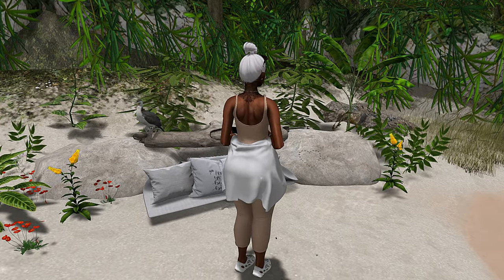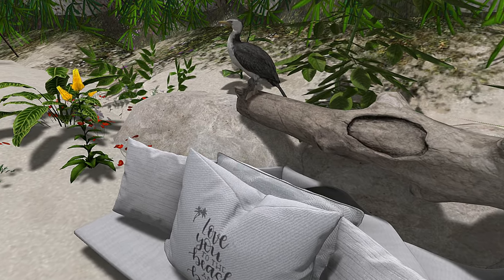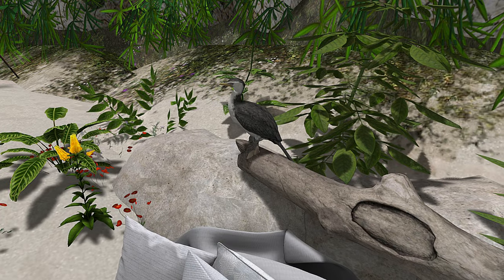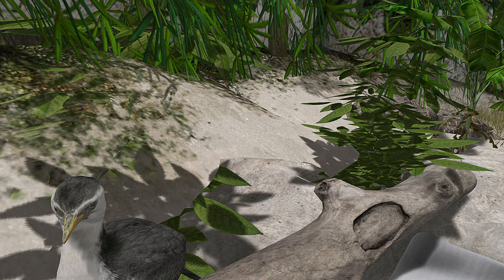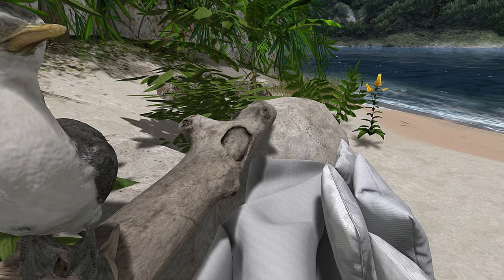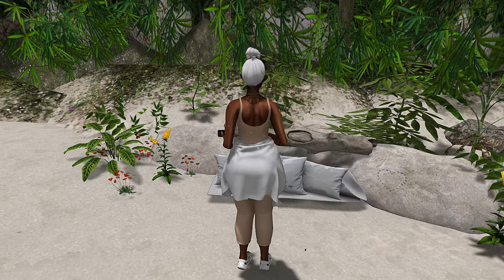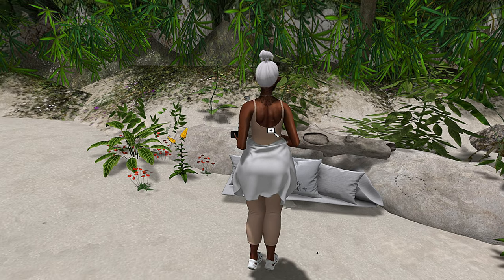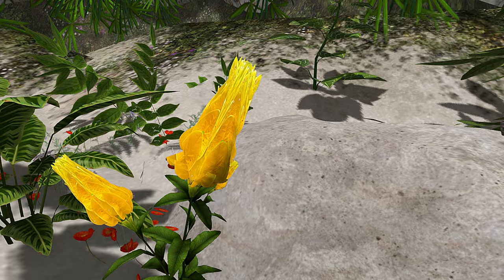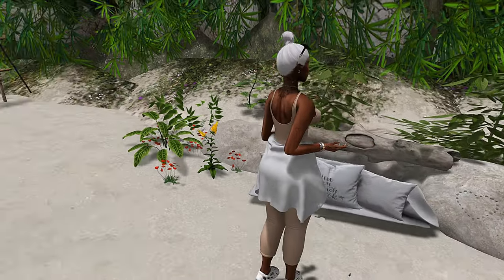These will be some really nice beach pictures over here. I love the birds - they say love you to the beach and back. How cute! Little beachy quotes. This bird looks like she doesn't want to be bothered, so we're going to leave her alone. Very pretty flowers over here. I really love the feel of this land. It has such an airy, light feel.